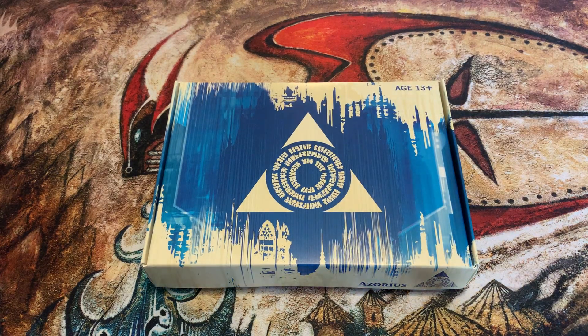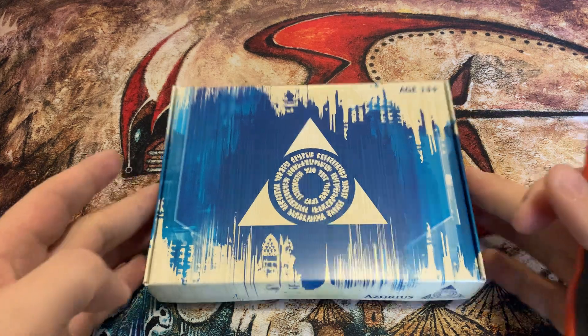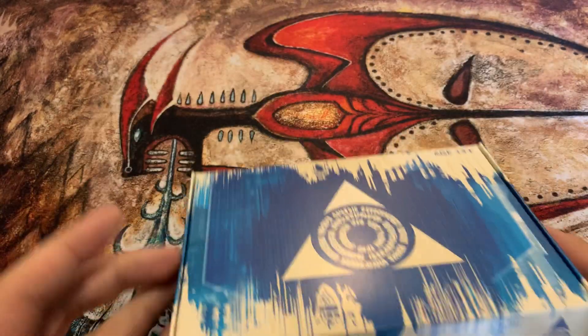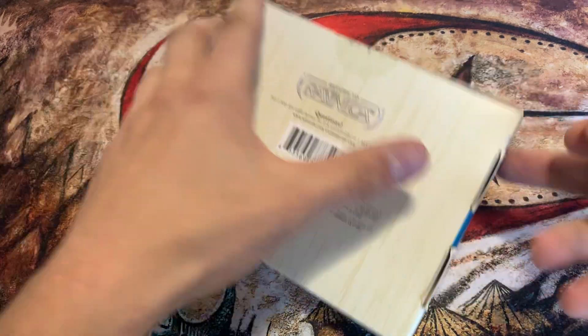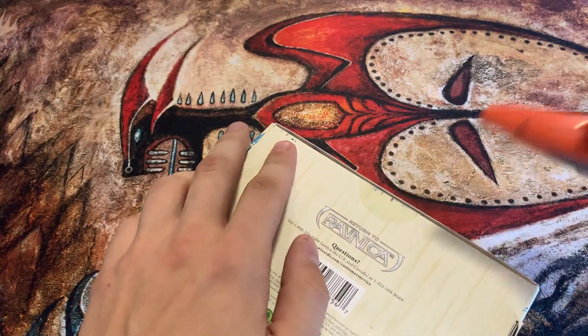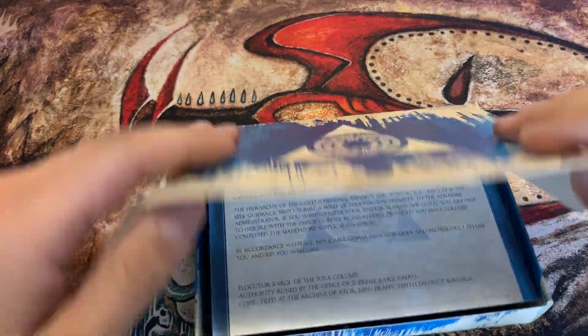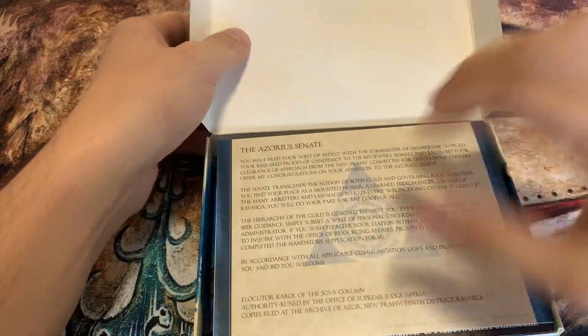What is up, folks? Professor Pickles here, coming at you with another Pioneer opening. Today we are going quite a bit back in time with a Return to Ravnica Azorius kit. I do actually need a Hallowed Fountain, so maybe we can get lucky and pull one here or another shock. But yeah, let's get into this piece of magic history here.